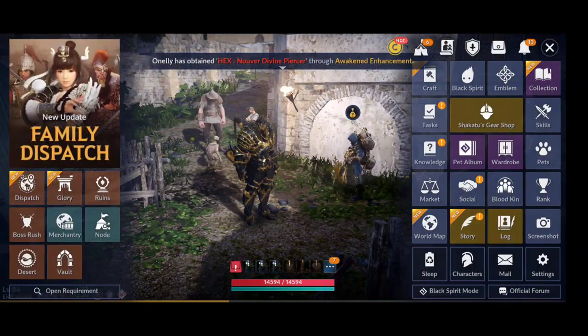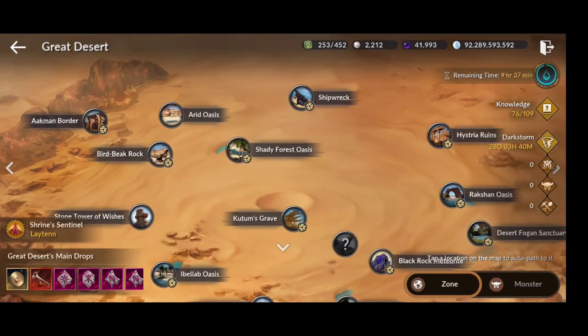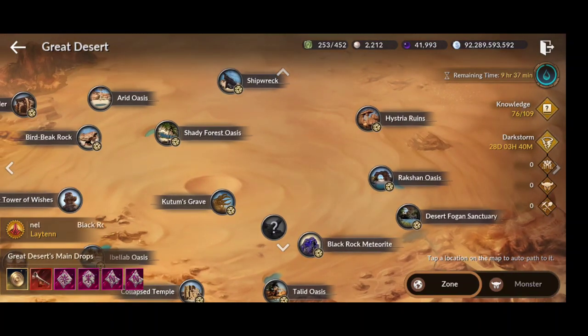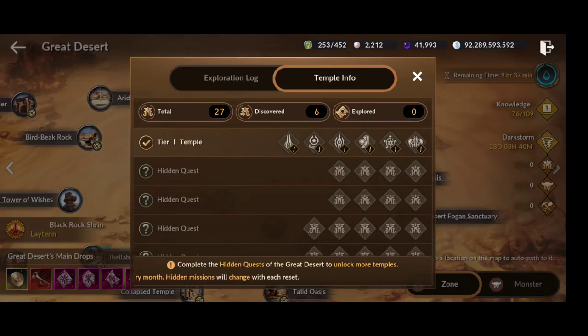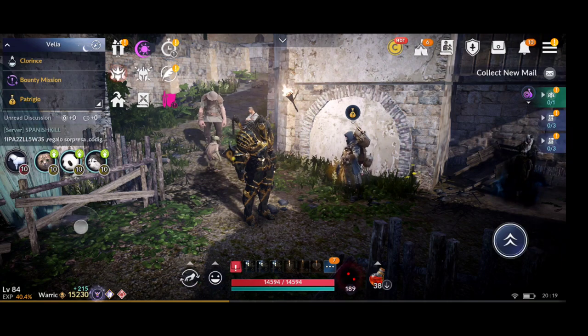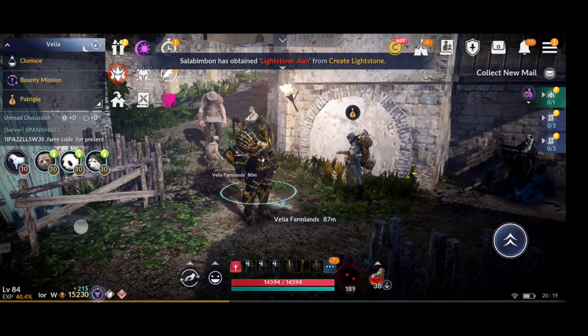Also related to the desert are the Temples. Try to do all of them - there are 27 in total. Some of the great temples will reward you with boss stamps as well, so you can get a few thousand per month from completing them.